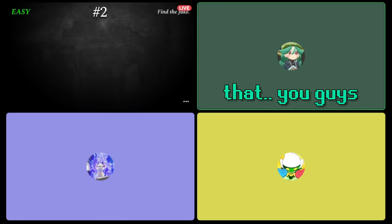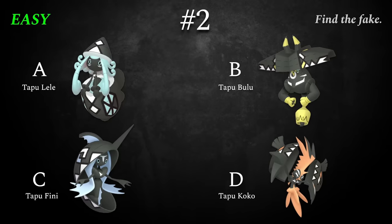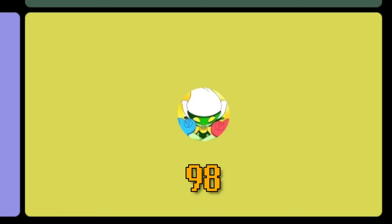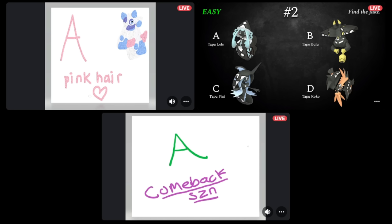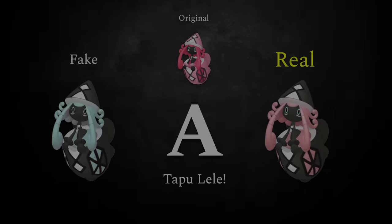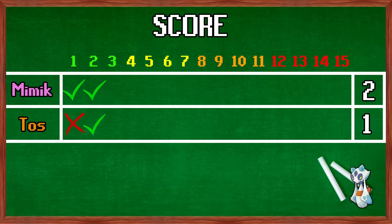Question number two. We took four Pokemon with this one that you guys might be familiar with. Which one of these Tapus is not the real shiny? I know which one it is. This is a pretty easy one if you know your Tapus. You guys both agree — comeback season for Toast. You guys both got it right because yes, that Tapu Lele is clearly fake. It looks really cool though. Congrats, free point for you guys. Mimic has two, Toast has one.